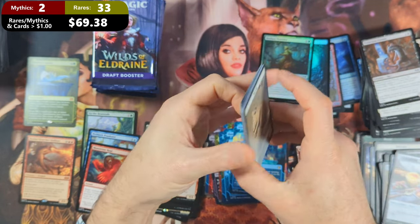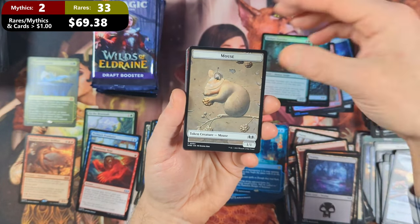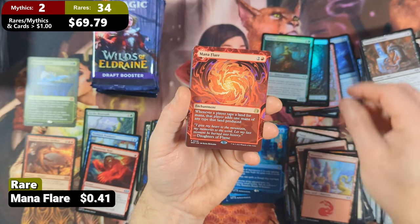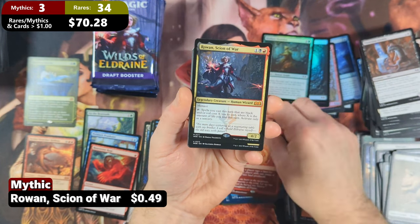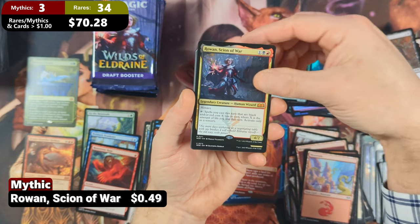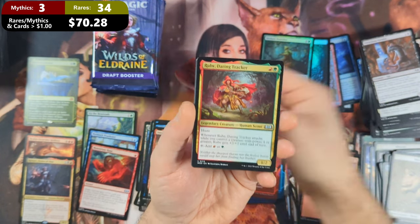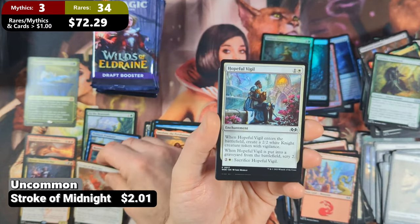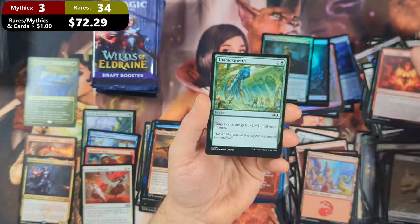Pack twenty-five: we've got ourselves a cute little Mouse Token, followed by a Mountain. Then a Mana Flare rare, followed by Rowan, Sign of War — another Mythic. Hooray, we're finally at three! Then we get a Ruby Daring Tracker, Agatha's Champion, and a Stroke of Midnight — which is our fourth and final Uncommon valued over a buck.